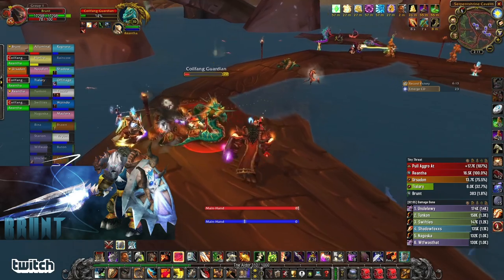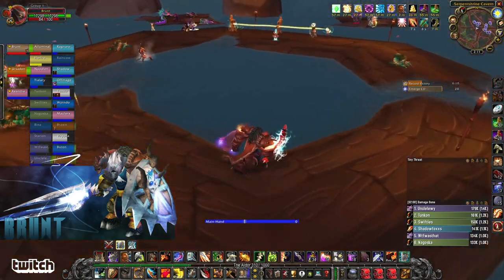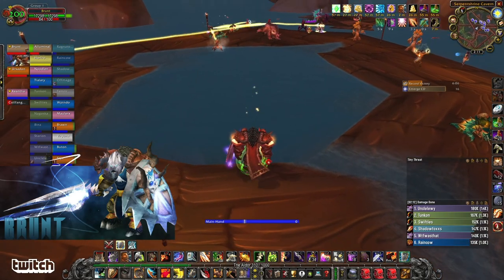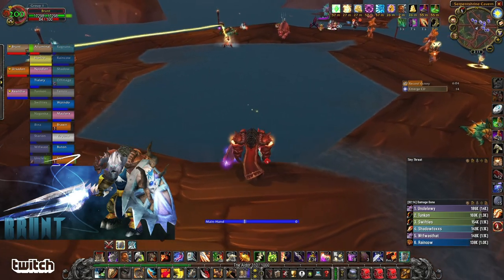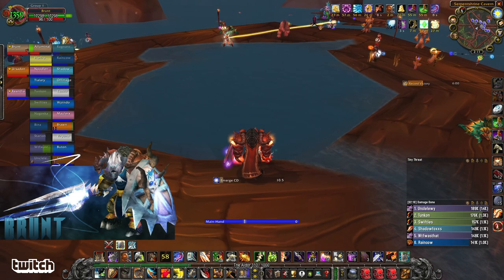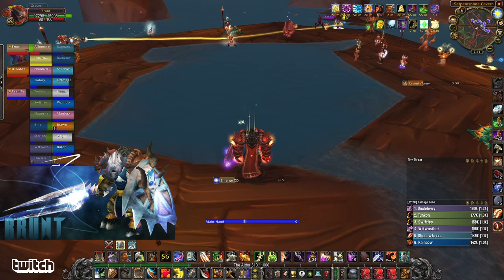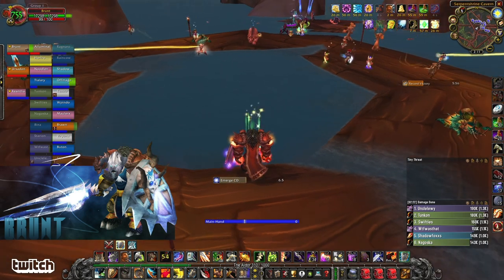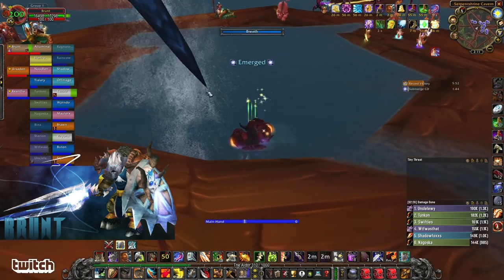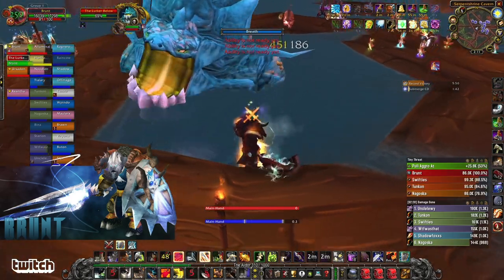You have a bit of time to take out all these adds. If you have Deadly Boss Mods, you can see the emerge CD. I'm waiting for him, back at the river. I have Commanding Shout — that's good. Windfury's up. Consumables up. Food buff. I believe I use agility food for this fight — a little bit of mitigation, a little bit of threat.